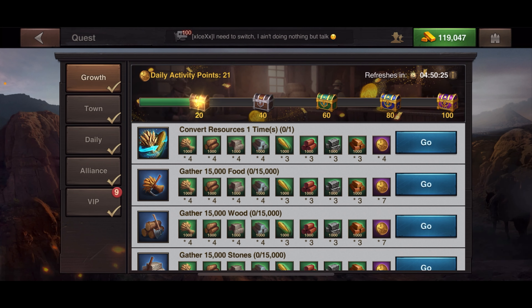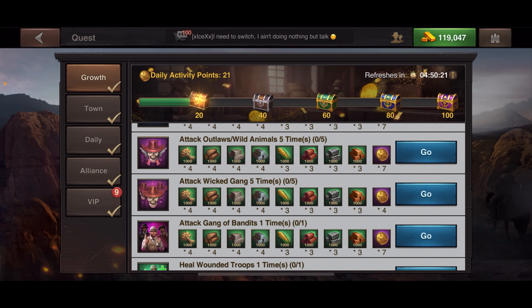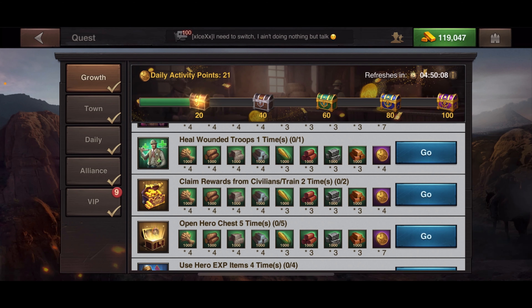Gather resources, convert resources, gather 15,000 in food, wood, or stone. Attack outlaws, attack wild gang — do a gang of bandits. You don't have to be the leader in the gang of bandits, you just have to participate. Heal wounded troops — that's easy if you've done a gang of bandits, since you can then heal the troops hurt during that campaign.